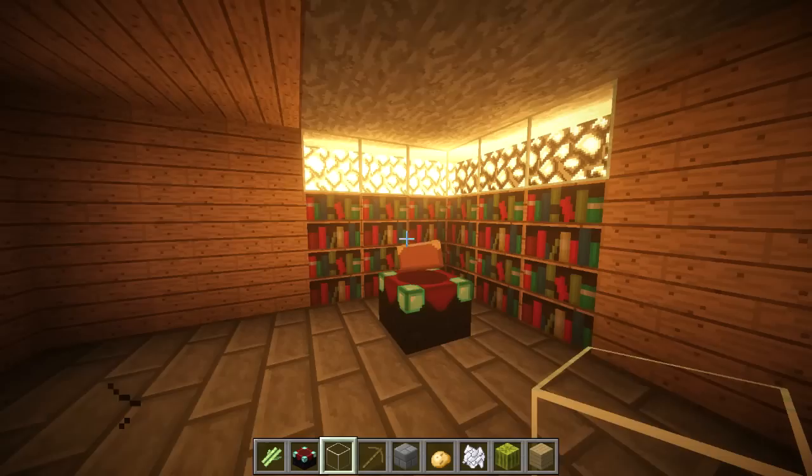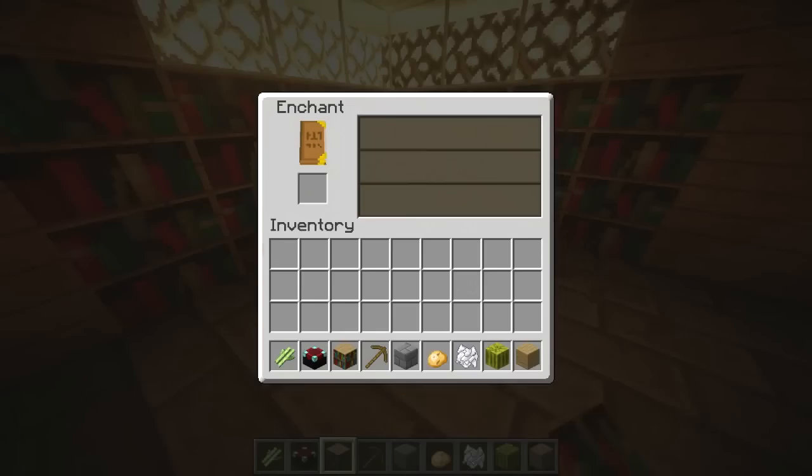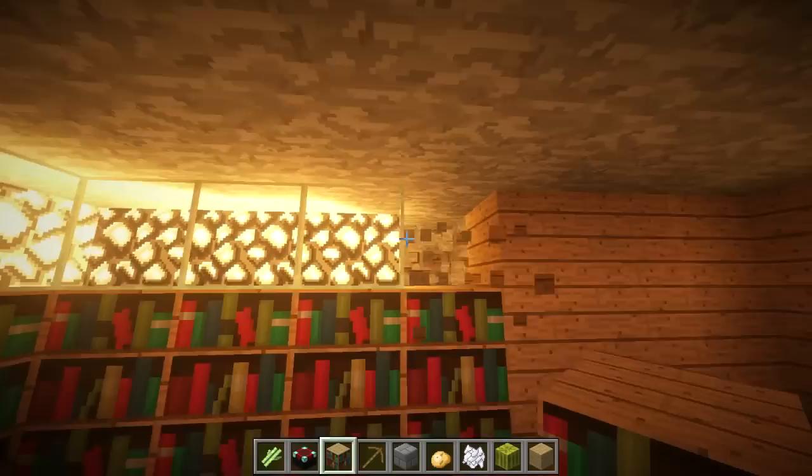We have lighting — isn't that awesome? Let's see if this enchanting table is at full power. We can check with any pickaxe. It's showing 24, not 30, so let's add these corner bookshelves. Yes, now it's at 30. Awesome — we have our enchantment table fully powered.